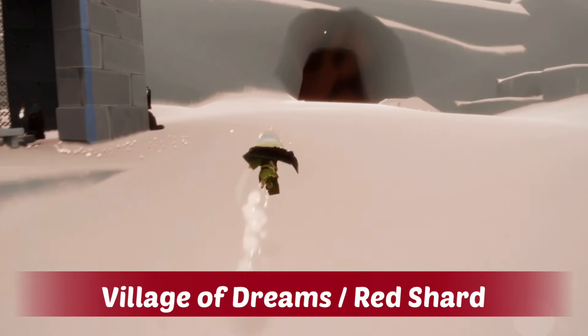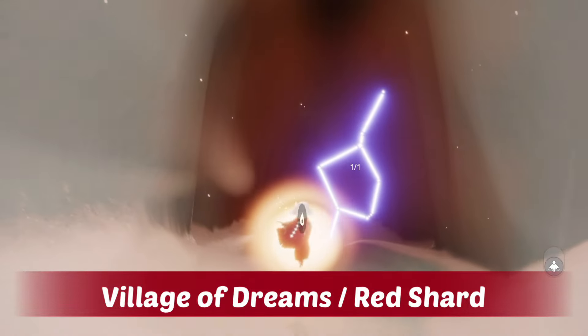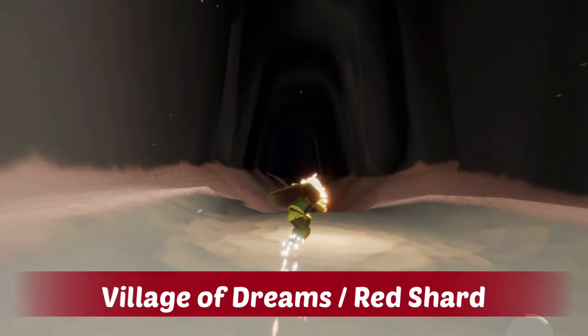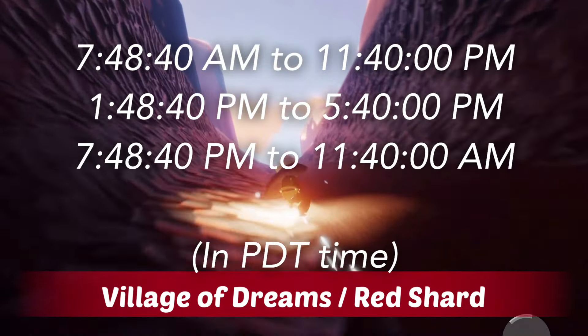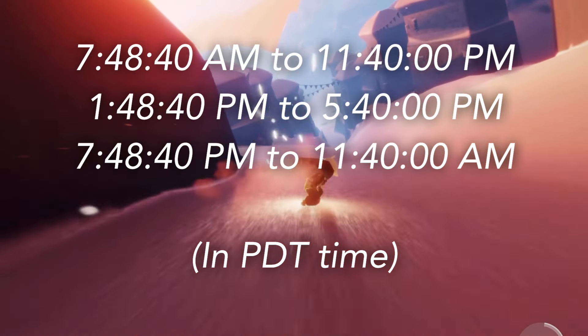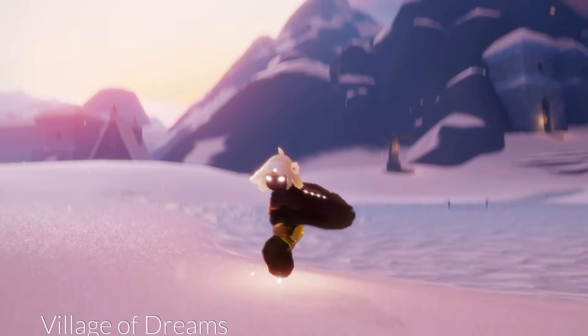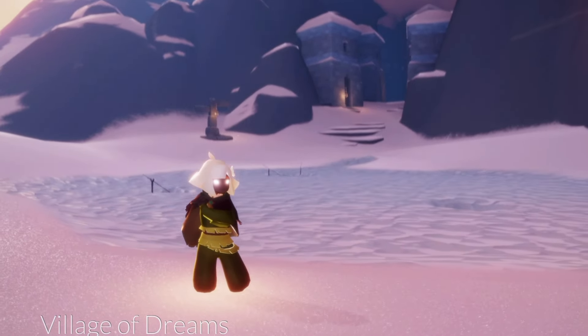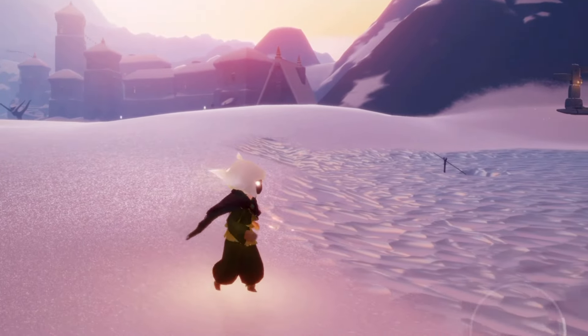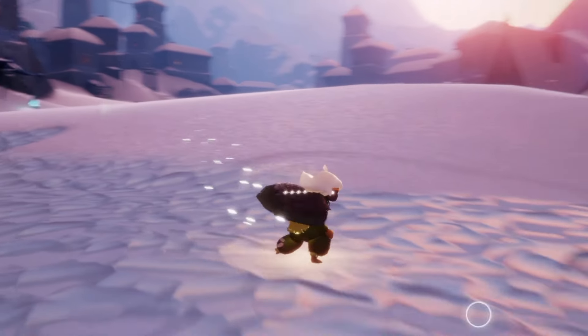Today's shard event is a red shard we can find in the Valley of Triumph, in the Village of Dreams. We just go through this little portal — because this is a red shard, we'll be awarded with some ascended candles upon completion, and we can visit one of these shattering memories to get a winged light. The shard timing is on the screen now in PDT/PST time; check the link below in the description for a helpful website that shows your time zone and upcoming shards. I really recommend bringing something to help charge you in case you get hit. The shard event should be somewhere around this ice rink area, maybe a little bit further. Good luck!